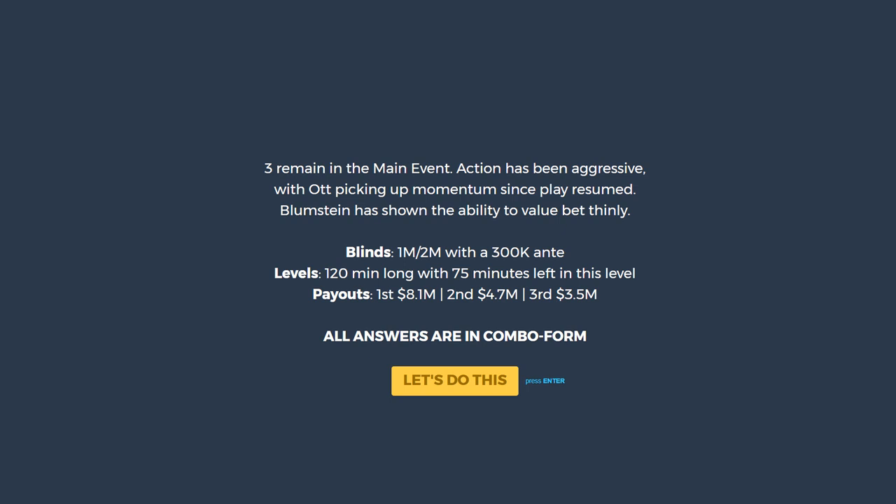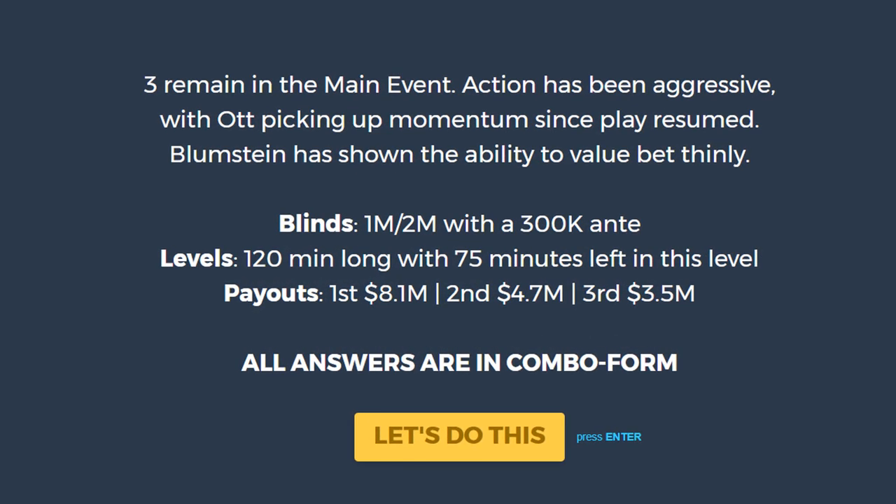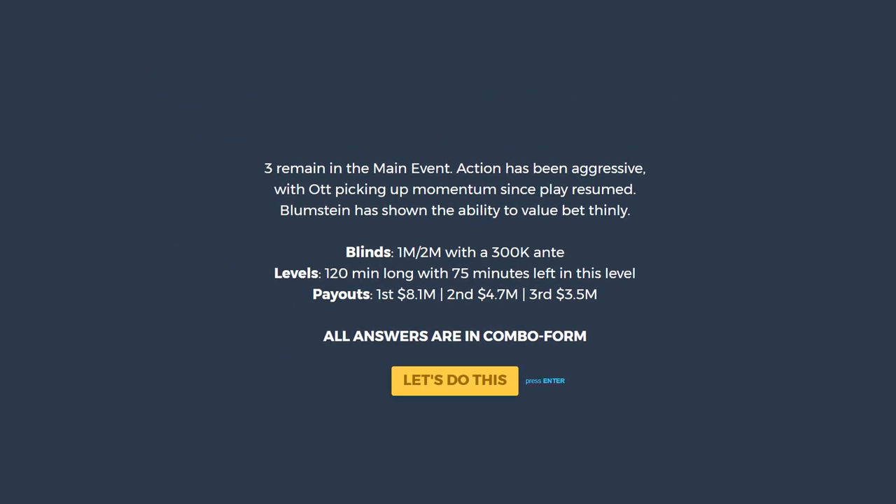Let's set the stage for the exact hand we're going to look at today. Three players remain in the main event, and I think this is the most important hand that happened — it really changed the momentum and set the stage for the rest of the tournament. The blinds are 1 million, 2 million with a 300k ante. Levels are about 120 minutes long, with about 75 minutes left. Payouts: first is $8.1 million, second $4.7 million, third $3.5 million.